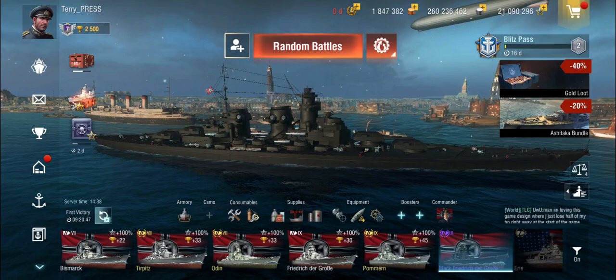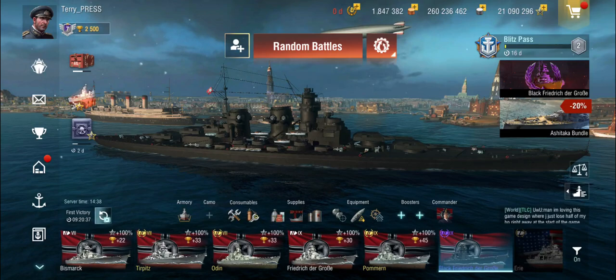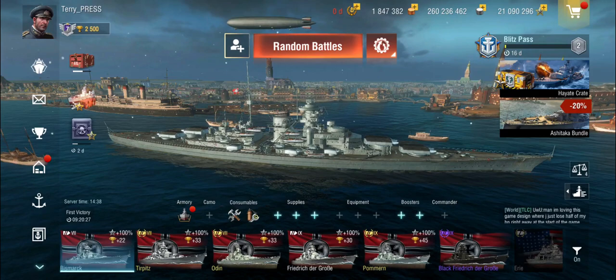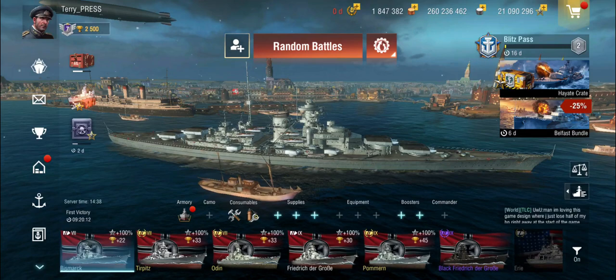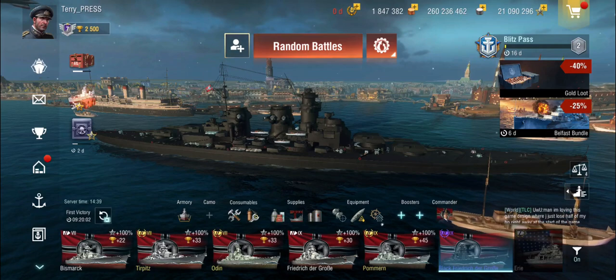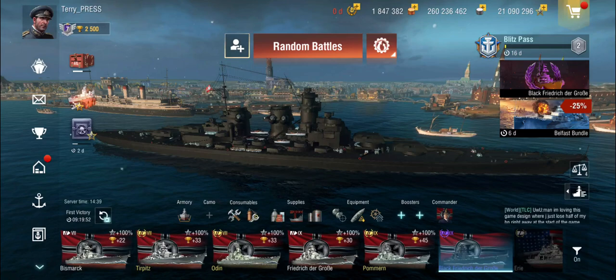The Friedrich is a bit of a not super popular ship. A lot of people in the German battleship line are stopping at the Bismarck, because the Bismarck is an excellent Tier VIII battleship — she actually existed, unlike some of the other ships. And the difference between the Bismarck and the Friedrich der Große isn't as big a gap as it is between the Friedrich and the Große Kurfürst at Tier X. So the Tier IX matchmaking is always a bit of an issue.